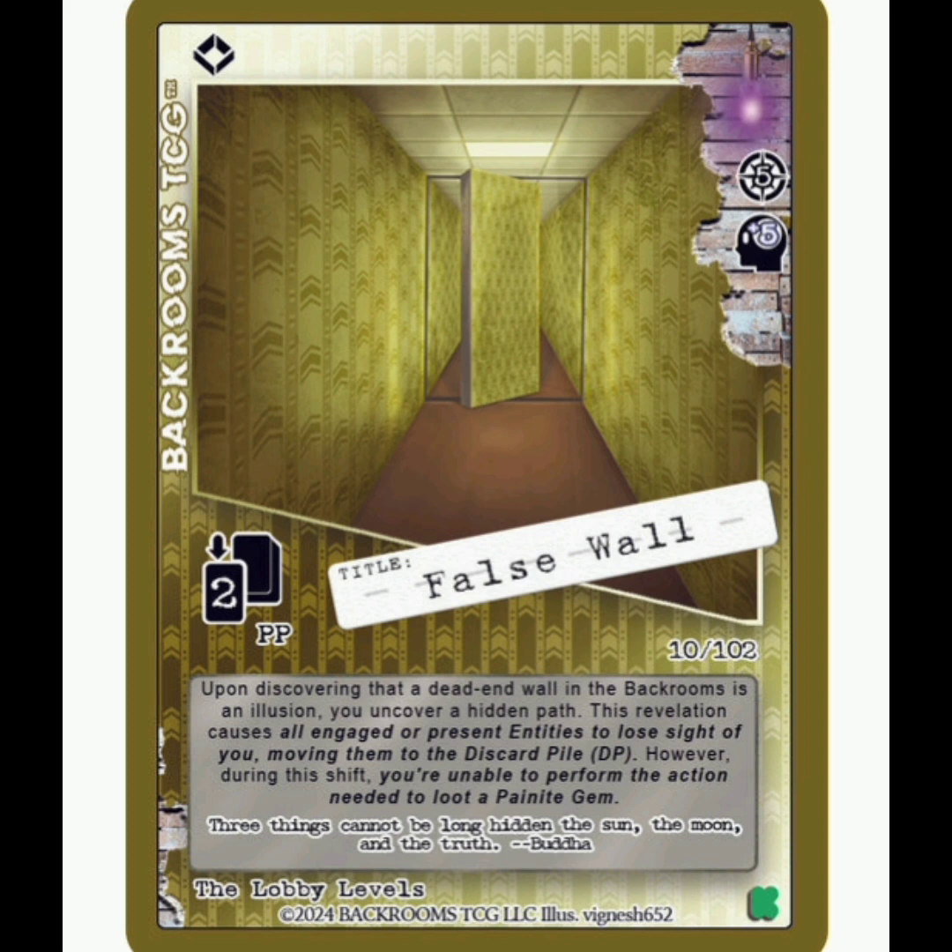At number 5, we're actually looking at a room — the False Wall. This one looks awesome. This is a Hyper Purple Rarity. It's going to give you 2 from the pool pile, but the unique thing is that it gives you 5 navigation points and 5 sanity extra when you go into it. And then every entity present, if you're engaged or just on the Field of Play, they're all going to get put to the discard pile. That's just wild — that's so cool.